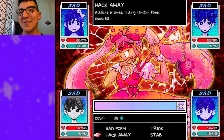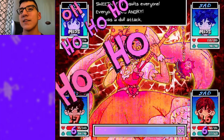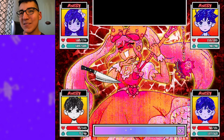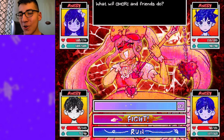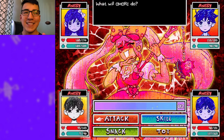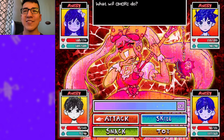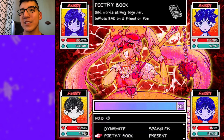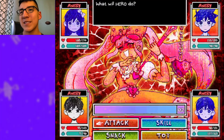Also you can use skills, but we kind of don't need them — I can already kill it. So we got angry again. In this situation you can do two things: you can either try to take advantage of the extra attack bonus that anger gives you and try to tank everything, or you can use Omori to make everyone sad again, or use the Poetry Book to make everyone sad. I'm gonna try the harder way just because we're already winning.